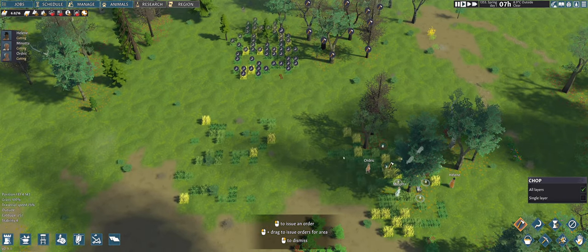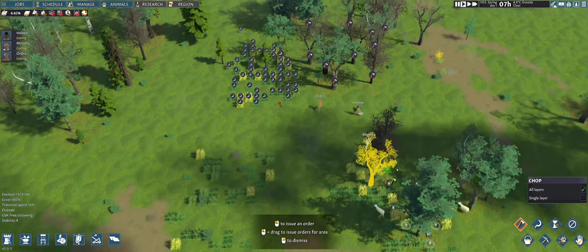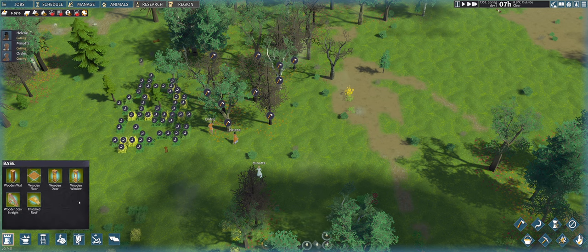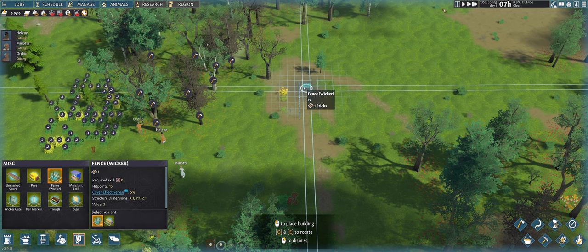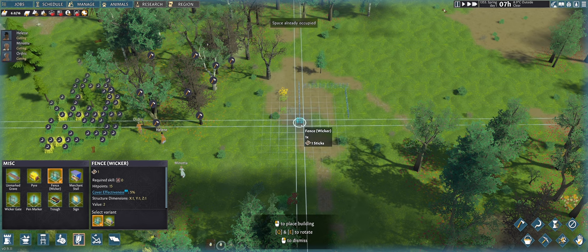Let me get all the hay and unlock the sticks, and maybe cut down some trees as well. Let the settlers do their thing. Meanwhile I should probably build a little pen for my animals. F1 for building — base building is F1. Let's check the zones: this is a stockpile, and this is the fence. Let's make a little fenced-off area, something like this, using E to rotate.